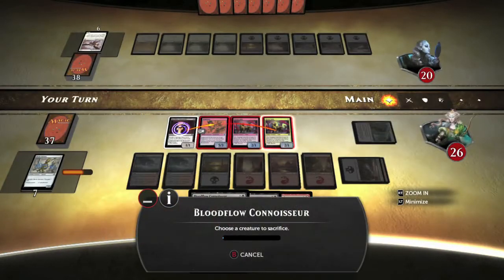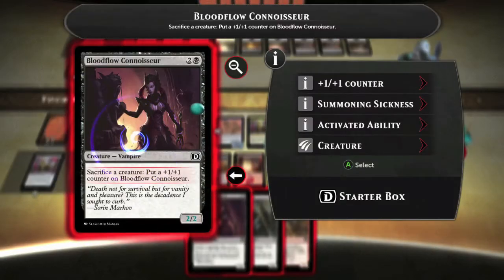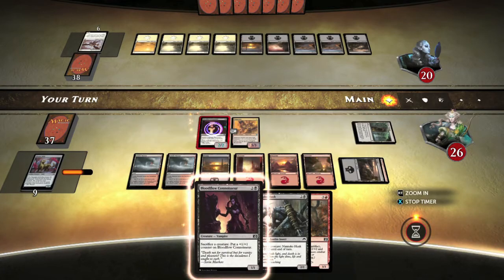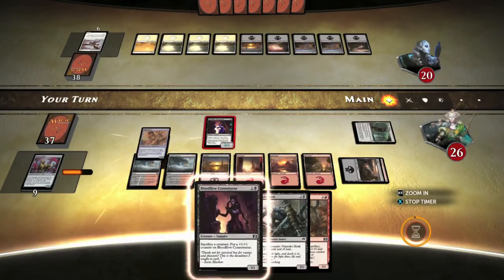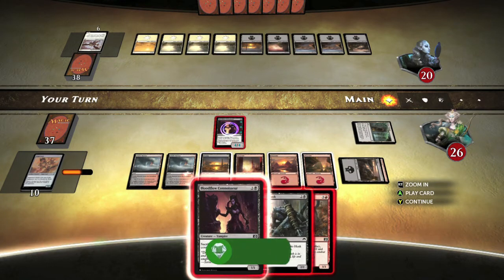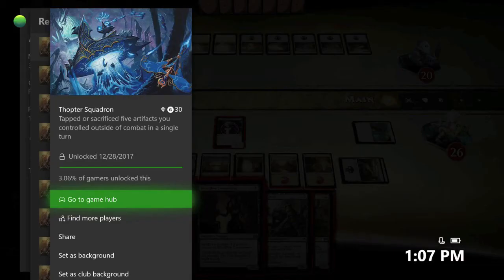Super simple — you have two very easy options. Just build up your mana, build up your field presence, and special effect your way to the achievement. A boosting partner helps a bunch because your mana guys get protected and your artifact guys get protected — you don't have to worry about losing the game. But once you get your five sacrifices, you're on your way to the achievement: 30 gamerscore, and that's all there is to it.